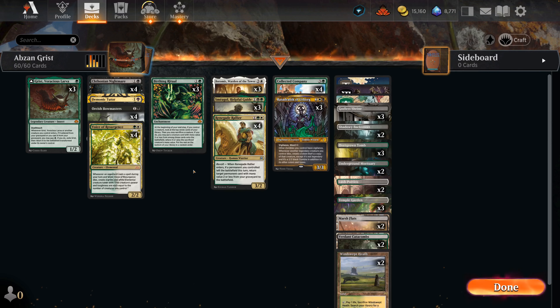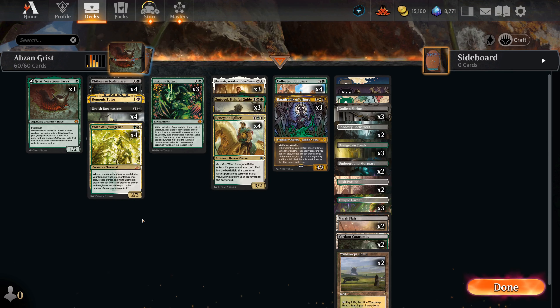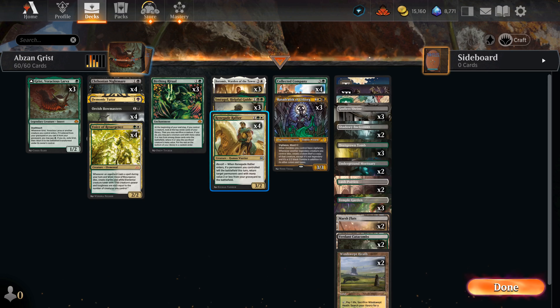There are some pretty cool combos here. Birthing Ritual can basically turn anything into something that is one higher CMC. So from our Grists that we can sacrifice, we can put any of these cards onto the battlefield, and for any of those we can put a Ratadravic onto the battlefield. The game plan is twofold.